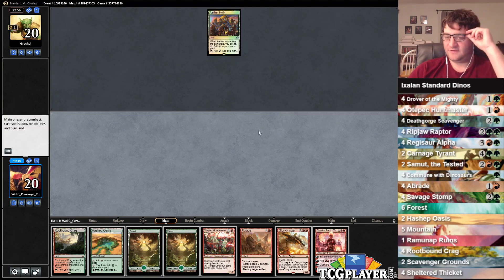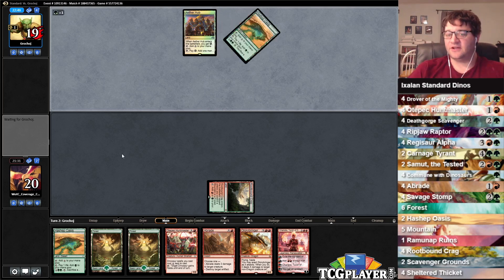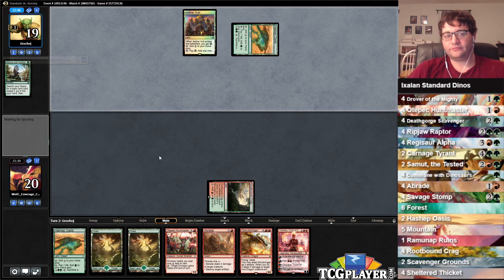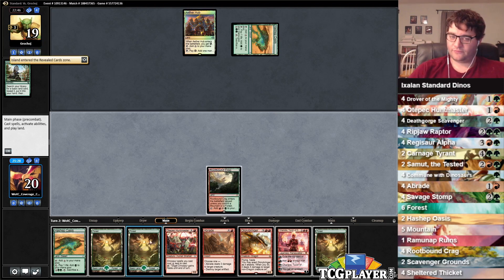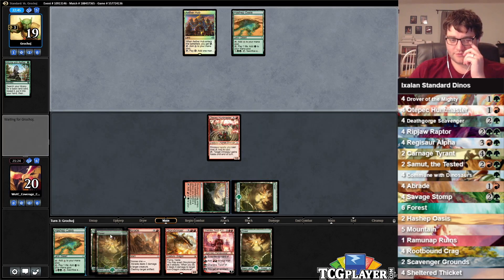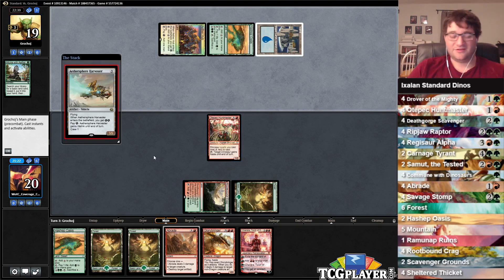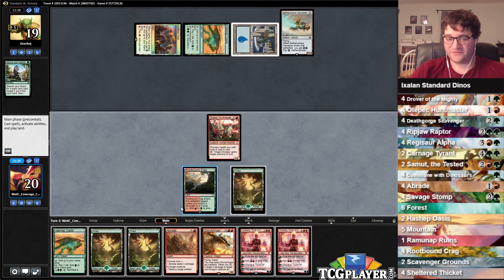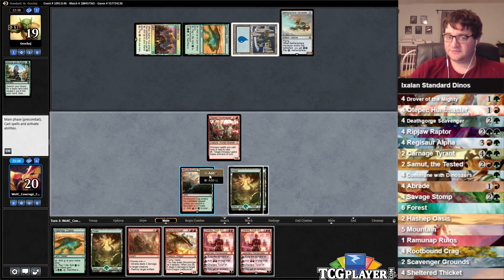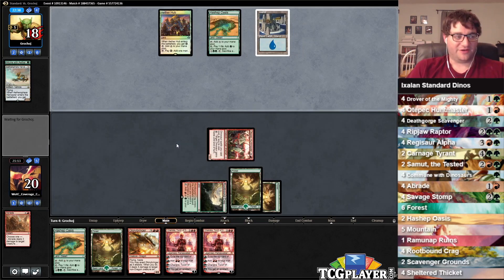Aether Hub. Found all of our cycle cards. I'm going to play the Rootbound Crag here tapped, because there's no reason not to — may as well make our opponent think we're short on lands, whether they buy it or not. There's no reason to give away any information. Hunt Master deployed. Glorybringer — not a dragon... I'm sorry, it is a dragon, not a dinosaur. Although I would argue that dragons are really just big dinosaurs. Another Chandra. We're going to Abrade this Aether Sphere Harvester and very powerfully get in there for one damage with our Hunt Master.